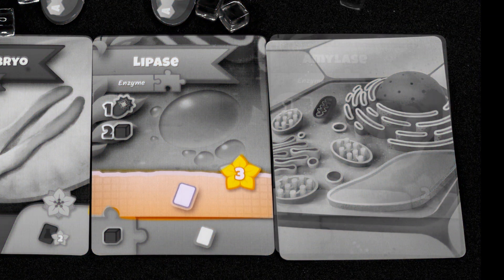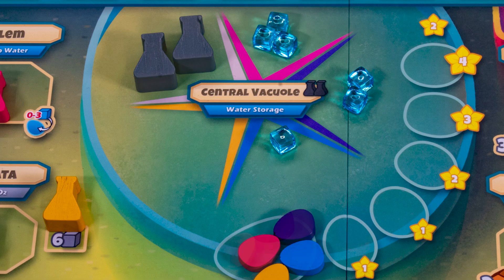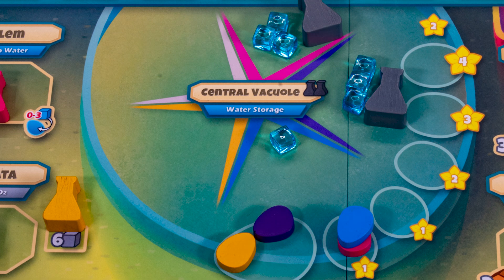Enzymes have an effect when first played, then once you play any other enzyme you may spend a protein to trigger the ability at the bottom of the card. At the end of the round, the player with the most water in their area advances their marker and scores points — this also grants them a bonus flask.